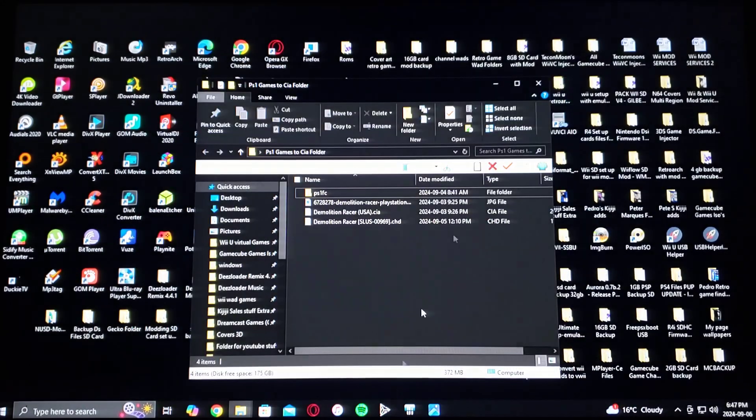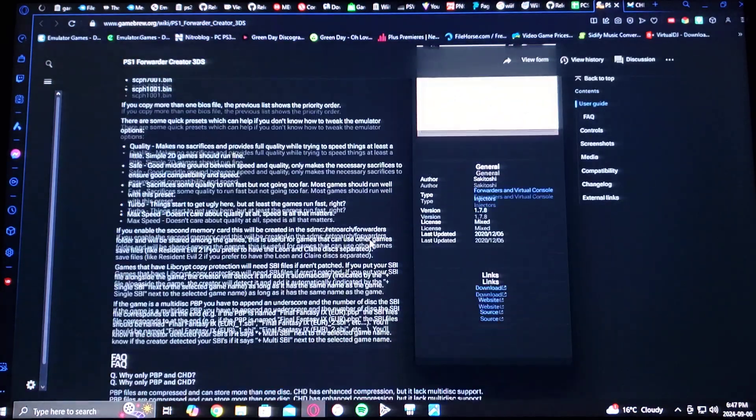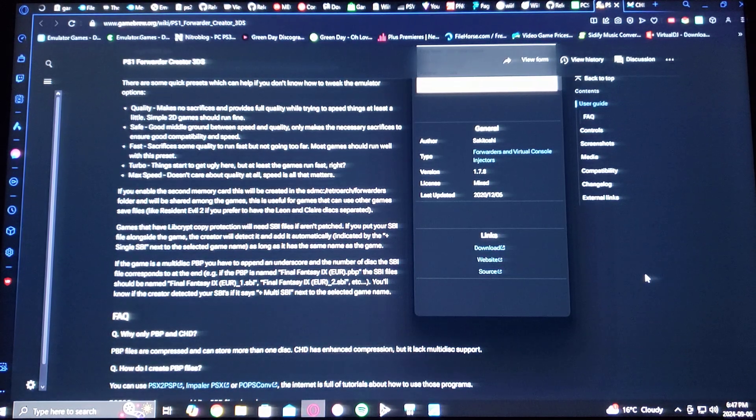So first we're going to get to the download link to the program. Here's the page: PS1 Forwarder Creator 3DS. Just scroll down to the download links, download the file — you've got to unzip it using 7-Zip or WinRAR.